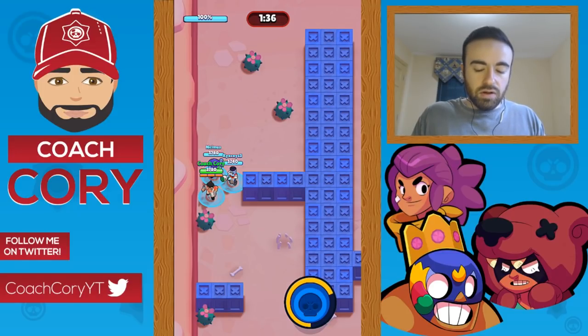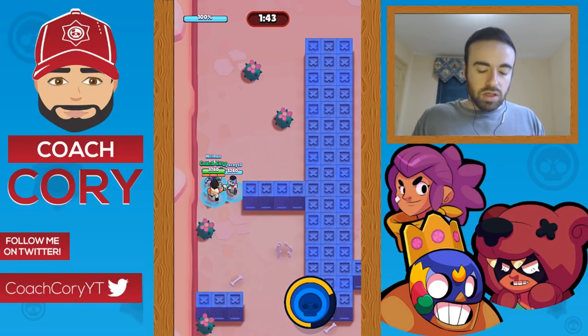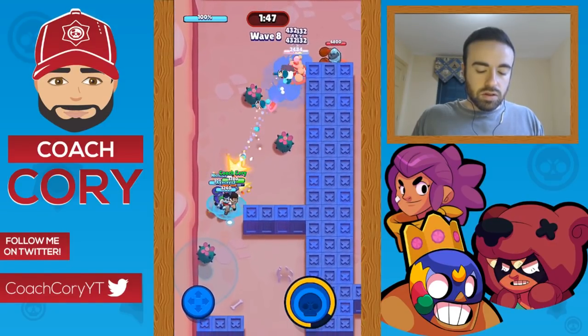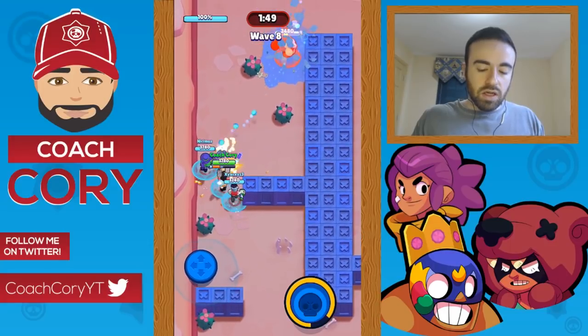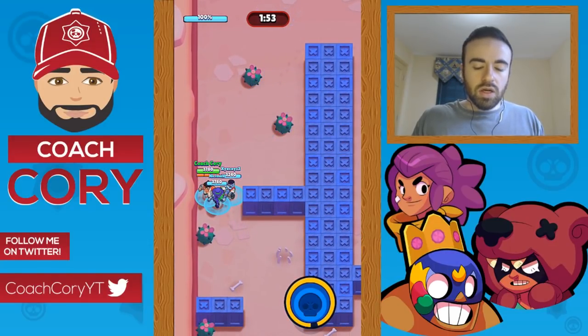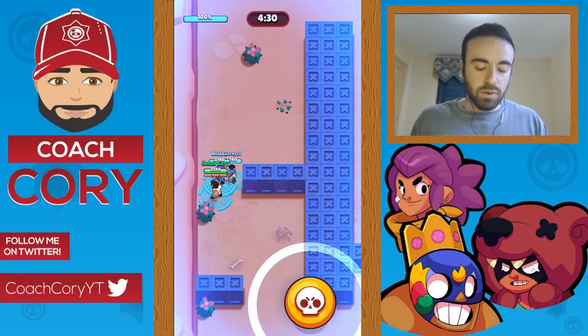The goal is to make all the robots on the top right come at you from the left. If any of them go down the right side, you won't be able to kill all the robots in time later on. We'll skip ahead to the final boss and come back.